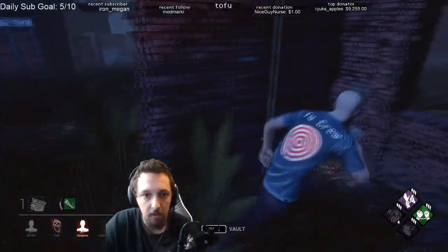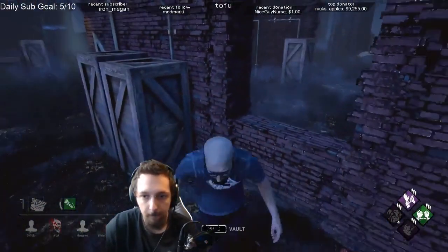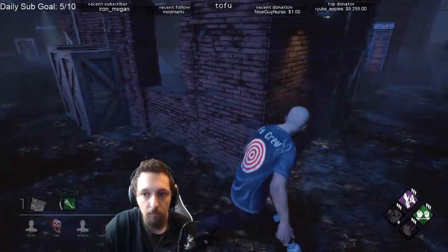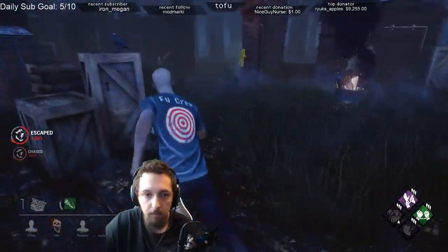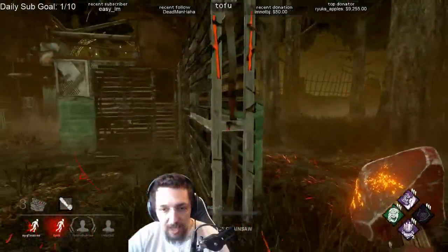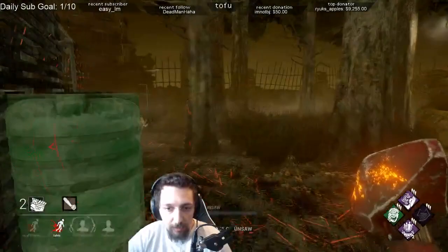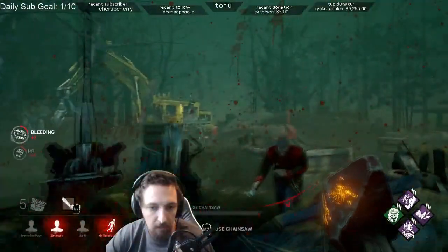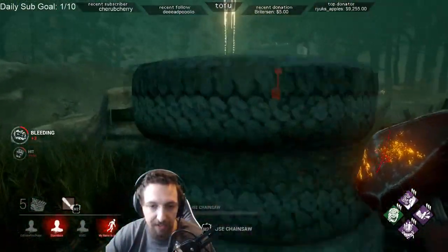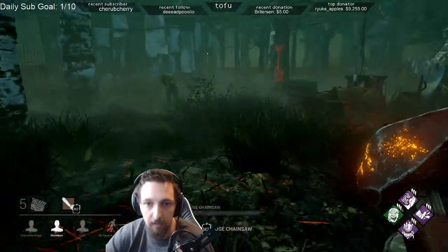A more advanced strategy you can do is fake vaulting. Fake vaulting is when you pretend that you're going to vault a window and bait the killer into running to the other side to meet you, and then running away to get a better position. This is something that is very risky and should only be done based on the playstyle of your killer. If you notice that your killer is commonly trying to predict your vaults and meet you on the other side of windows, then it's the perfect time to hit them with the fake vault. This can also be done with pallets as well, and is slightly less risky because pallet vaults are always fast and there's no punishment for not getting a head start in case you need to do a last second vault.